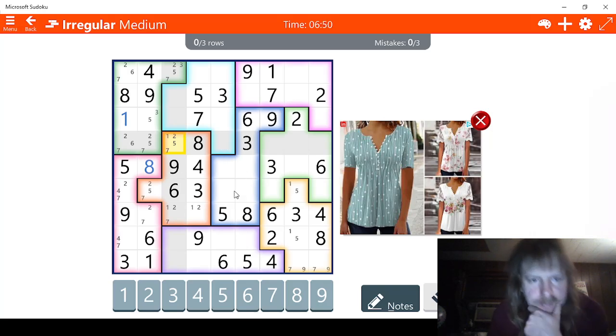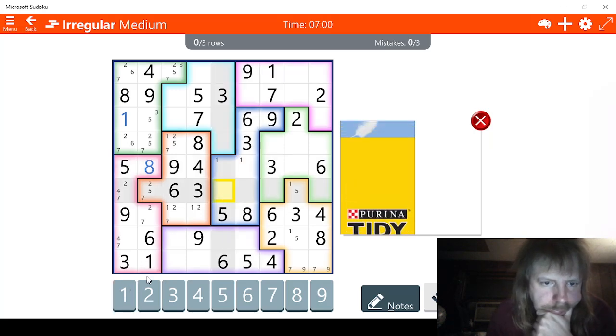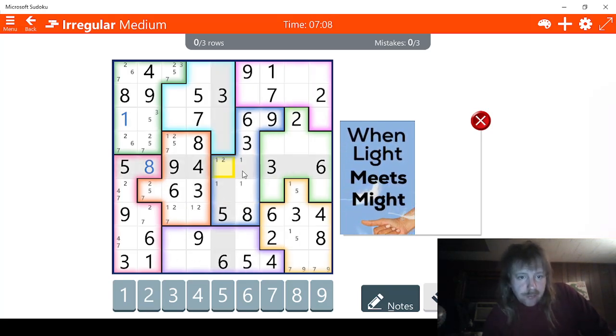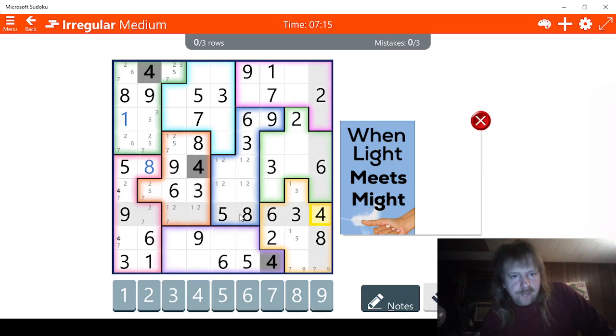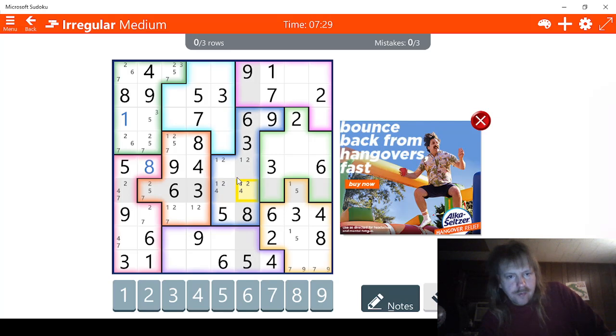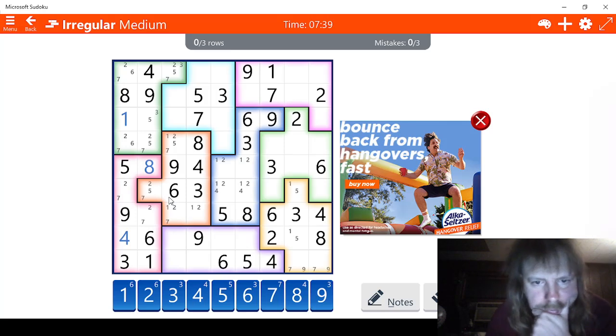Let's see — we're missing four right here. One, two, three, four — let's check twos, fours. That helps a little bit — we can narrow it down. Actually it's going to help us a lot. That means this can't be four. That means this has to be four. At least we got some progress.